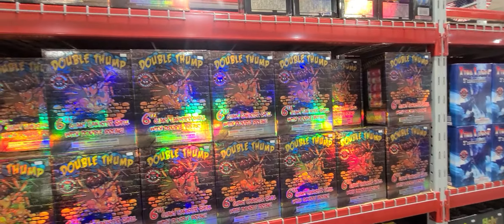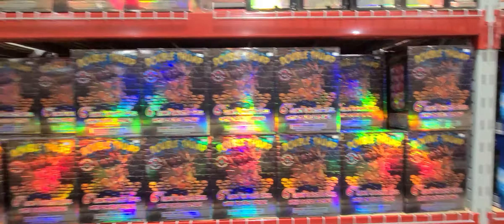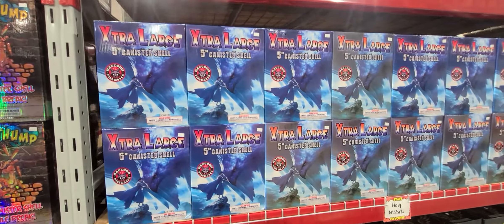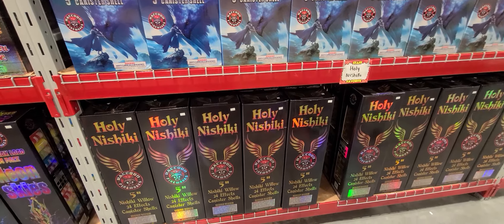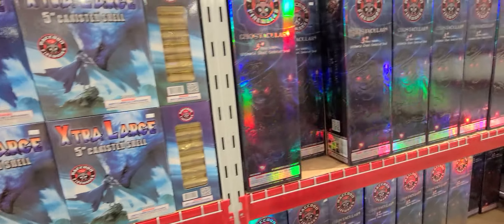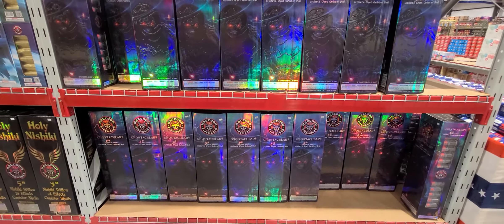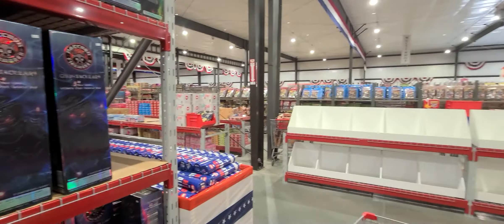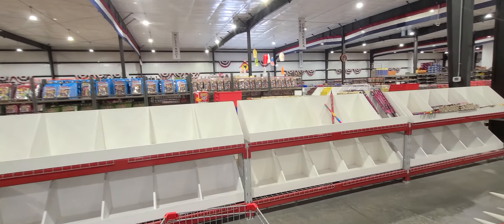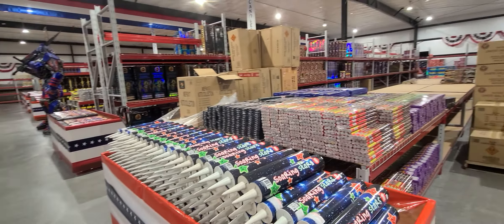Maybe I can edit that out. I'm not really good at editing, so hopefully my wife doesn't see my videos anyway. Extra large 5-inch canister shell, $50. Holy Nashikis, $100. Got the Ghostacular shells, $90 — plenty of them. I mean, just as much as they've filled up, they're still empty on some stuff too — all about shipping and everything right now.